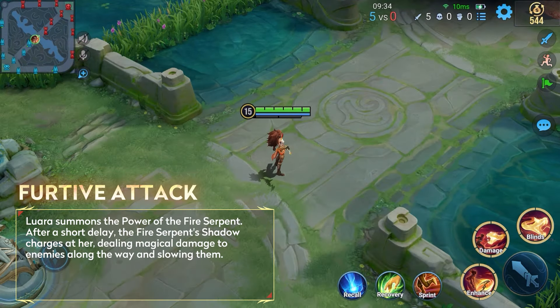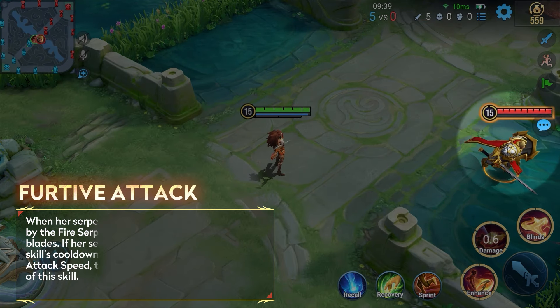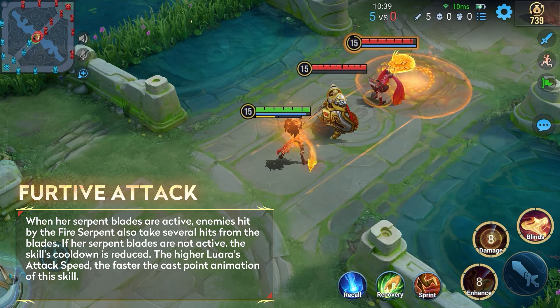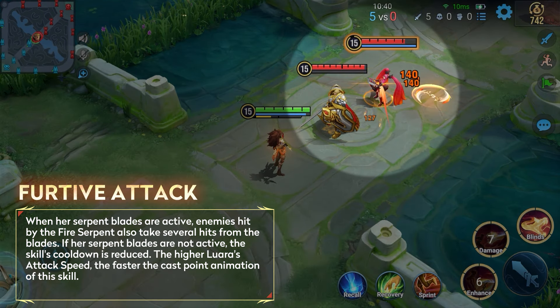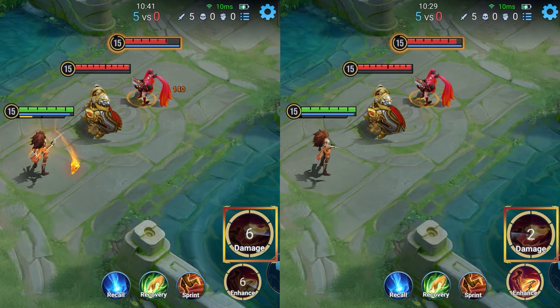Her Skill 2 can control the power of the Fire Serpent. After a short delay, it slows enemies in its path. When her Serpent Blades are active, enemies hit by the Fire Serpent also take several hits from the blades. If her Serpent Blades are not active, the skill's cooldown is reduced.